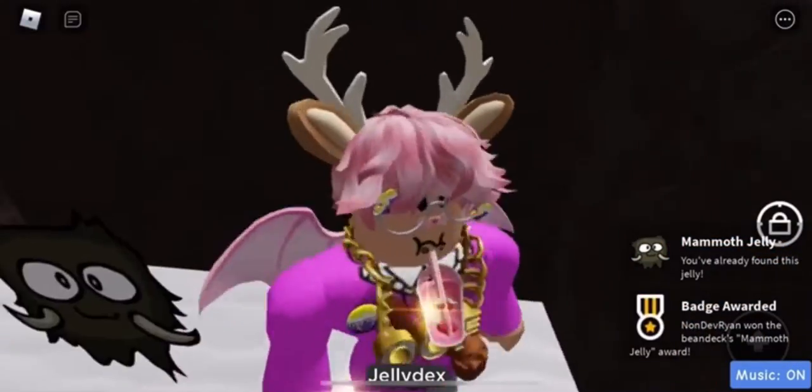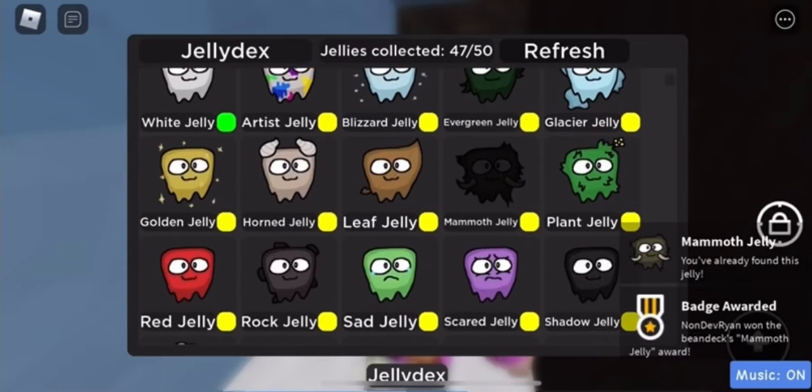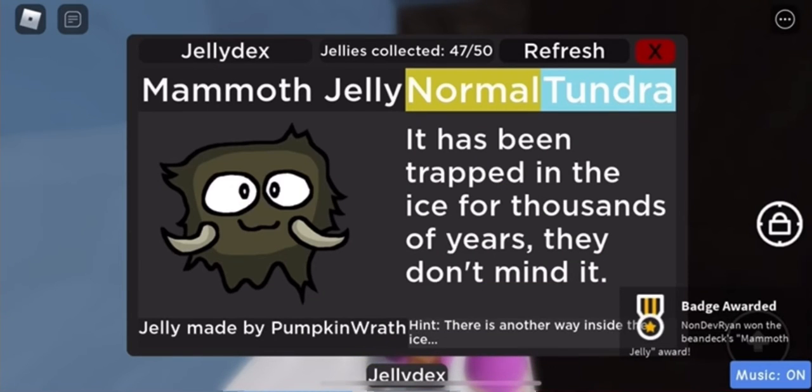All you need to do is touch it to claim it, and boom — it is now yours. You can check your decks and the Mammoth Phantom will be in the normal category, right here.